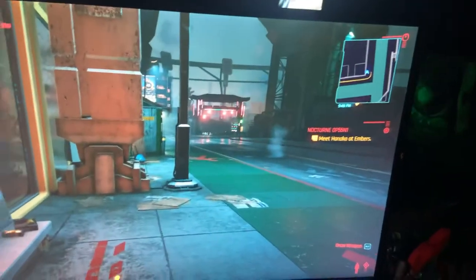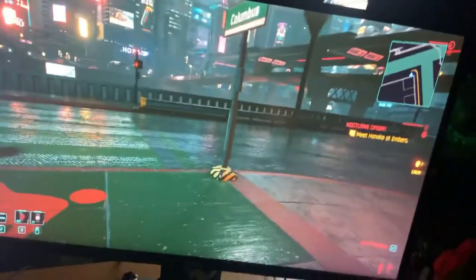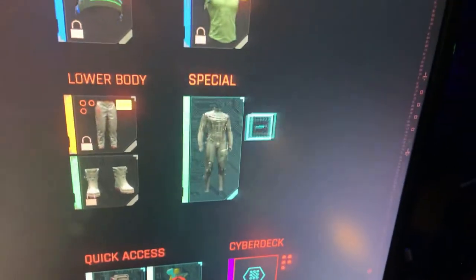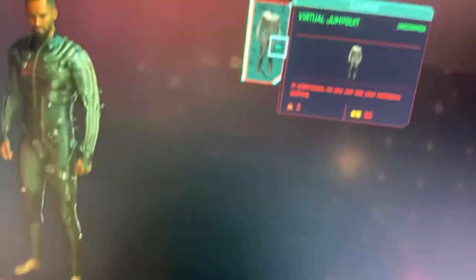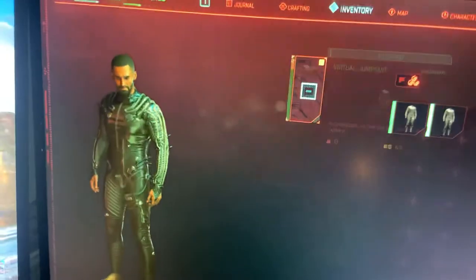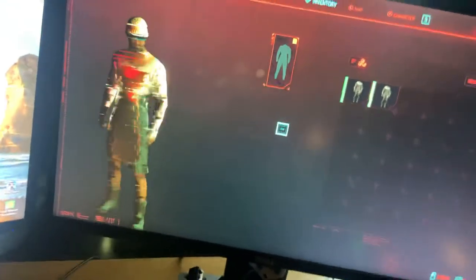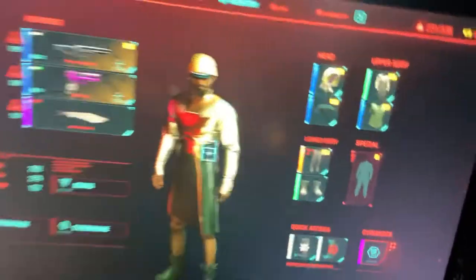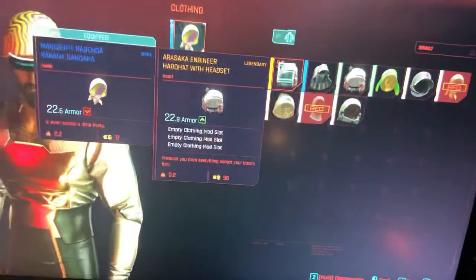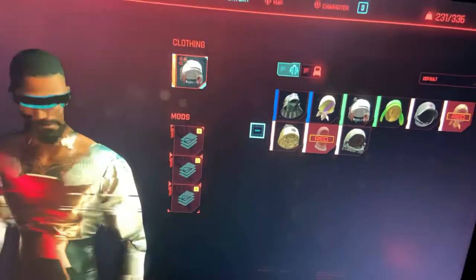The way to fix that is right here — you want to unequip your virtual jumpsuit by clicking your middle mouse button, and then go back, and then you can change your different items.